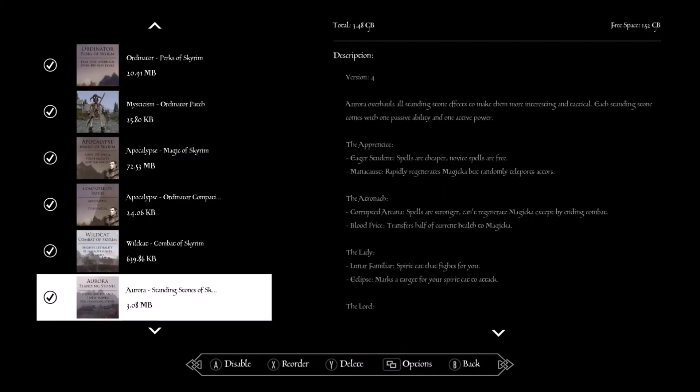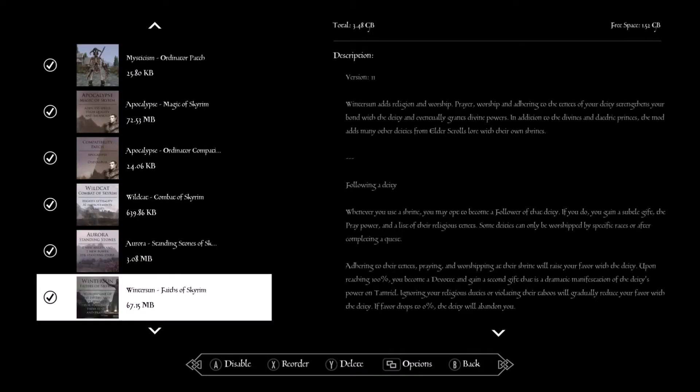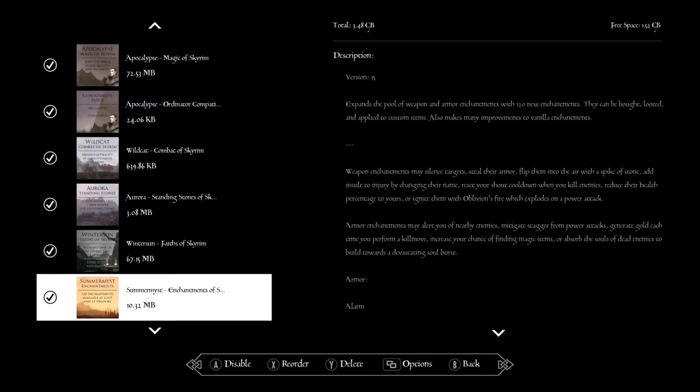Aurora — this changes the standing stones so they're not your typical vanilla standing stones, as you can see listed on the screen. Wintersun — this adds faith to Skyrim. Out of the nine faiths you can choose from, some races have special ones, and there are even some outside the main ones you can pick up. I figured if I was going to do a priest roleplay style this would help.